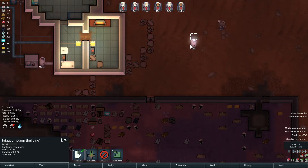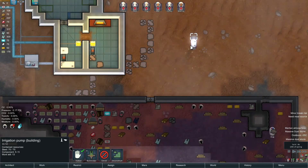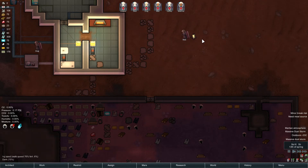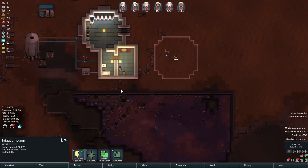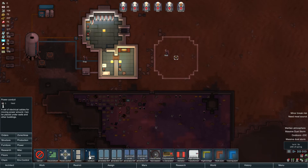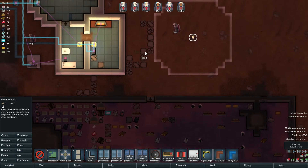Once we've got the irrigation area set up, we'll put it indoors, put down soil, and then start growing some food. Okay, so that needs to be connected to power. If we go to power conduits, that's probably the best way to do it. We've got 23 steel — I can't connect it to anything right now.